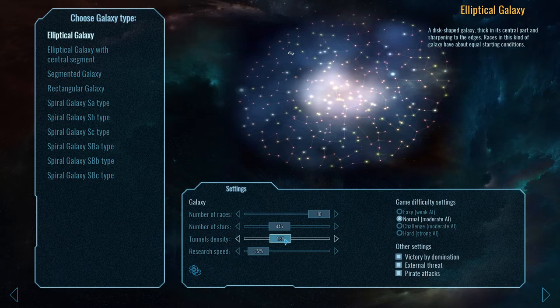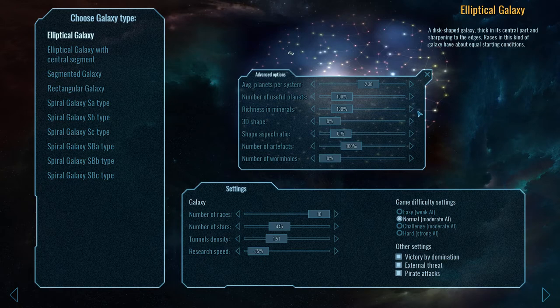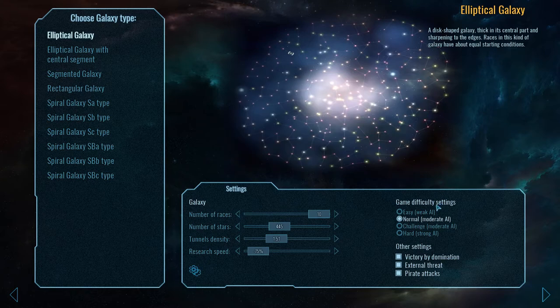I've reduced the tunnel density down a little bit, and that helps to create choke points which can be defended and attacked. Research speed - we'll go for a slow research speed. I've previously reduced the 3D shape down to zero because the 3D element of the galaxy doesn't really seem to do anything, unlike in the original Stars where it really did affect things depending on what drive you had. I've also got rid of wormholes because they're only one way and they're a bit difficult to keep track of.